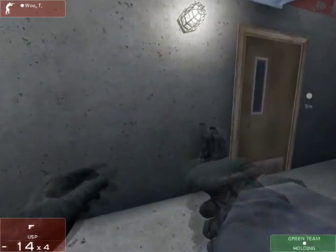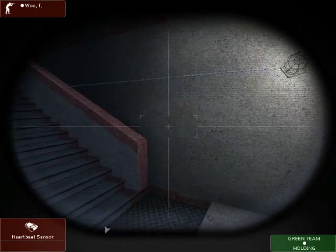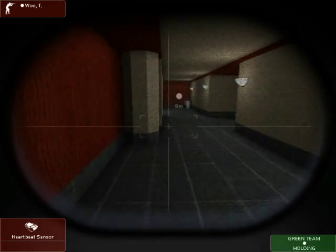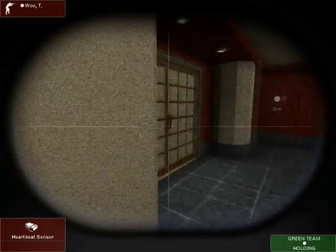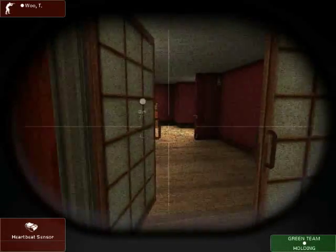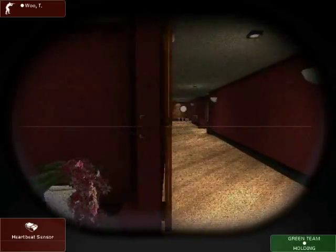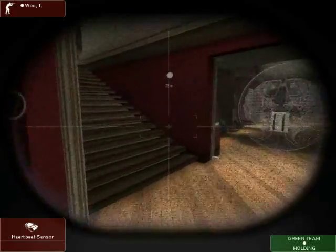And now we get to introduce a fun little feature in this game — this game's version of the heartbeat sensor. In the first game, the heartbeat sensor was basically a couple of needles that pointed in the direction of someone's heartbeat, and you could sort of determine how far away they were. In this game, it's an awesome set of goggles that looks like this when you put them on. Someone's outline looks like a white circle so you can see exactly where people are, and you can avoid them if you need to, like right now.